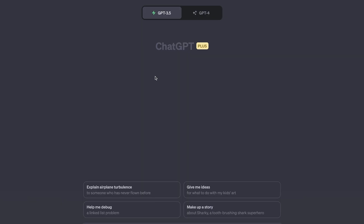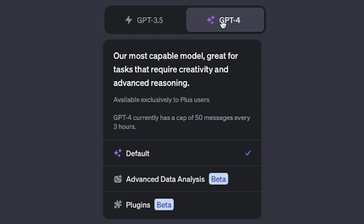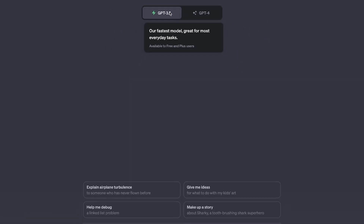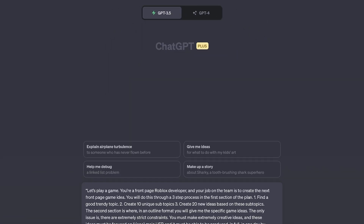So first of all, ChatGPT — obviously if you have GPT-4, it's going to work much, much better, it's going to be much smarter, but GPT-3.5 is fine and I'm assuming most of you have that. So I'm going to put our prompt in and we'll test it out.